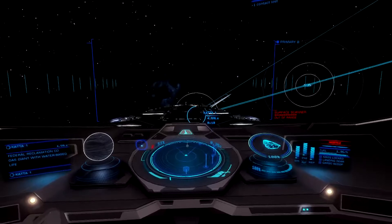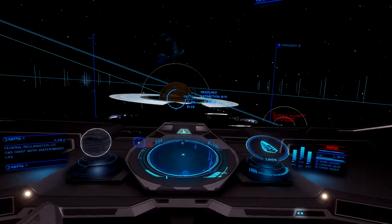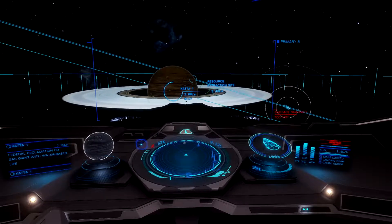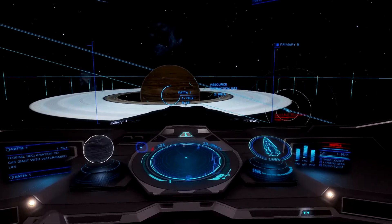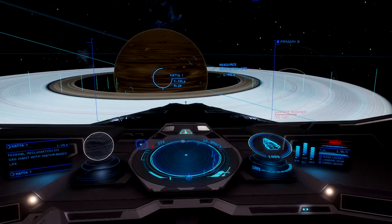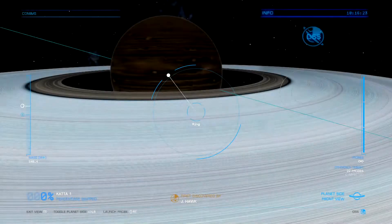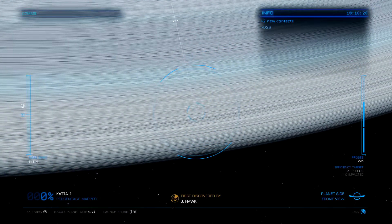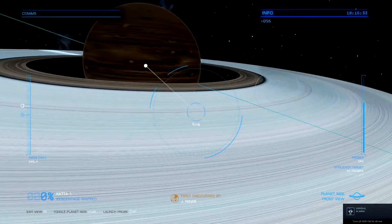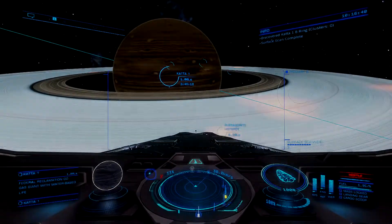So we're coming in closer here to the planet. We have a planet with a ring — I'm gonna stop a bit closer so I can actually scan the ring. Bear with me guys, I don't do mining as much, so this might not be the first successful thing here. We stop completely over the ring, we enter surface scanning mode, and we just fire — not limpets, sorry. Okay, so now I did a surface scan.